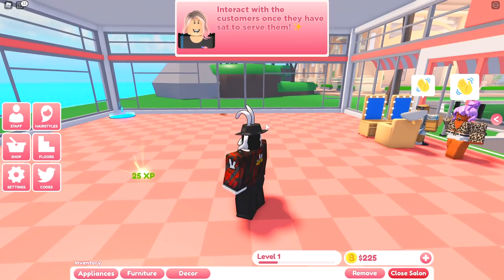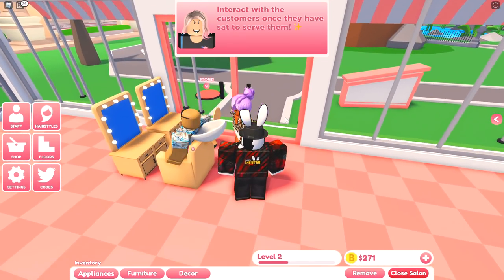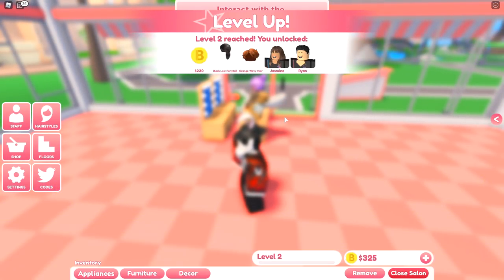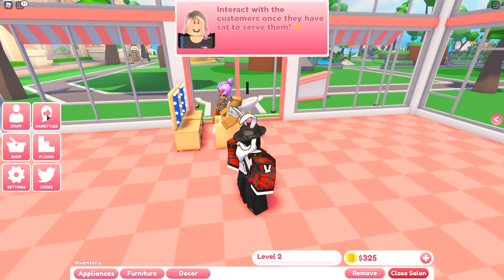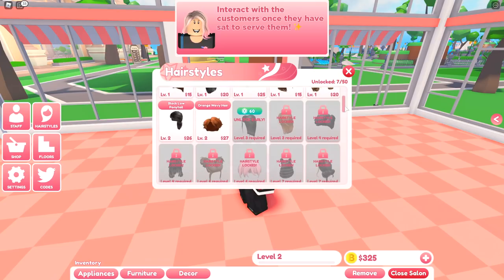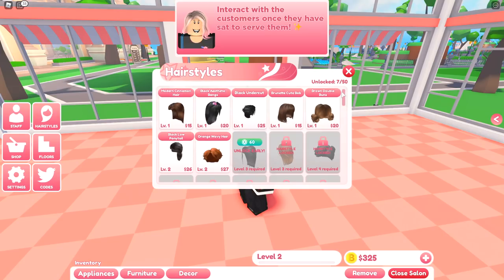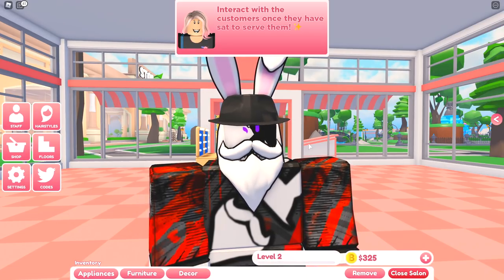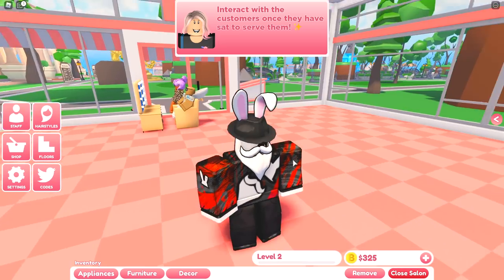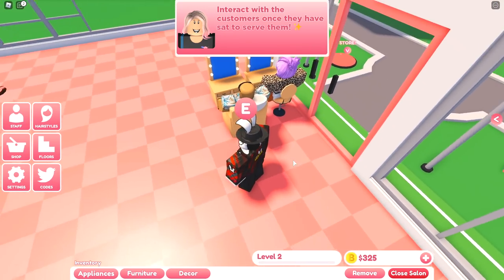I'm getting insane My Restaurant flashbacks right now. There are hair clippings on the floor already — that's similar to My Store where things drop on the floor and as we collect them we get XP. We seated the customers, leveled up to level 2, unlocked 230 bits, new staff members, and hairstyles — which are more than likely our products. It's mind-blowing how many variations of the 'my genre' exist.